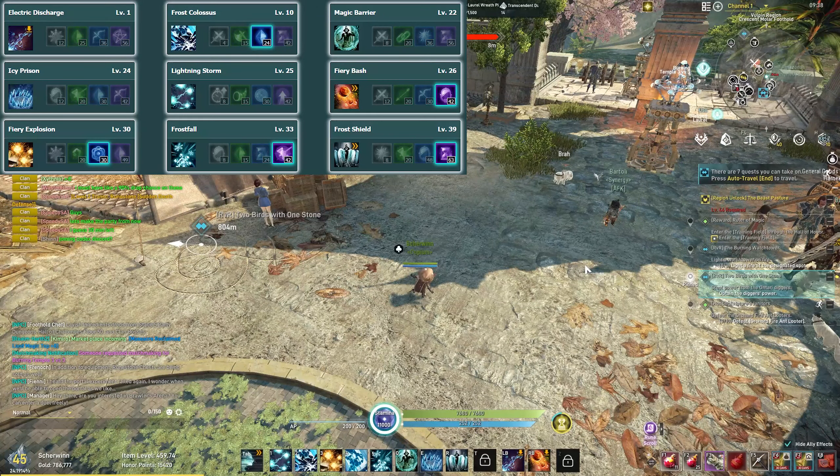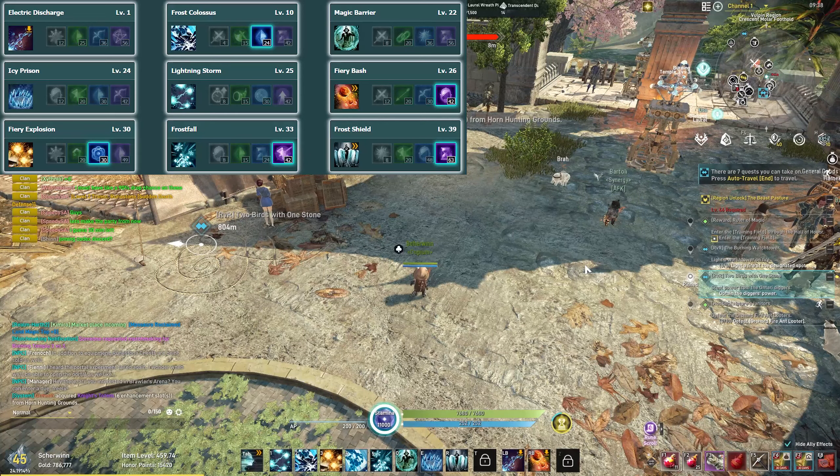Hey, Shirin here, back with a PvP build for Alien Release. This PvP build is all about setting up your flamethrower for success. You'll have as many as up to 5 different stun abilities to set up your flamethrower, and I'll go through each ability with you. Let's get going.